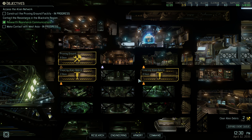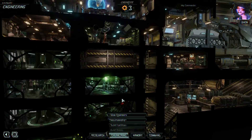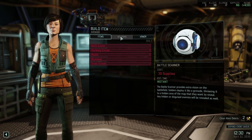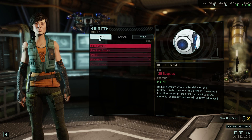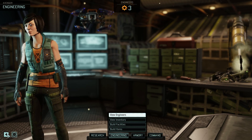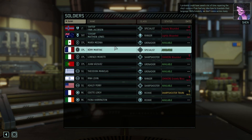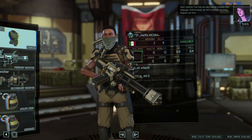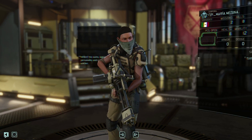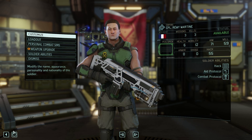Welcome back to XCOM 2. We are clearing some alien debris, we've got a sharpshooter training coming up in a few days and we're also researching Gauss weapons. Did we get around to actually building any weapons? Apparently we can't - maybe we got around to building them all. We do have the specialist one. That's fine.